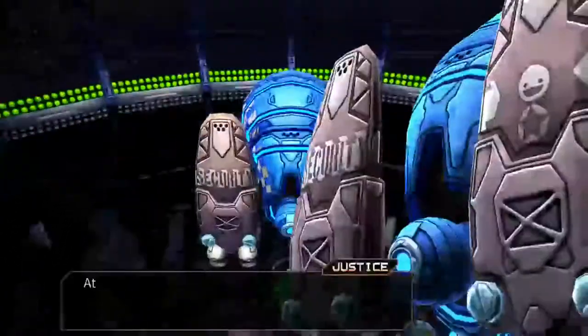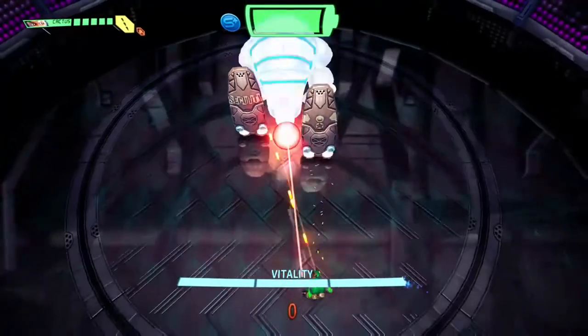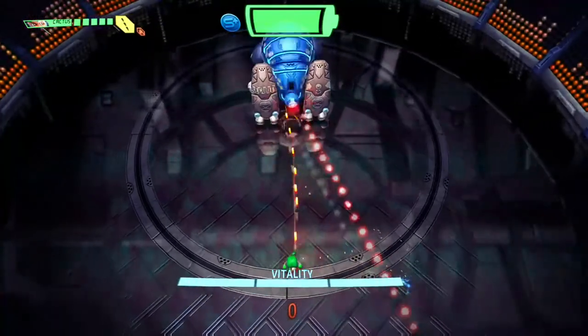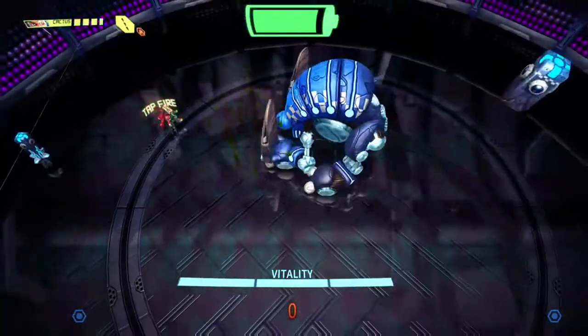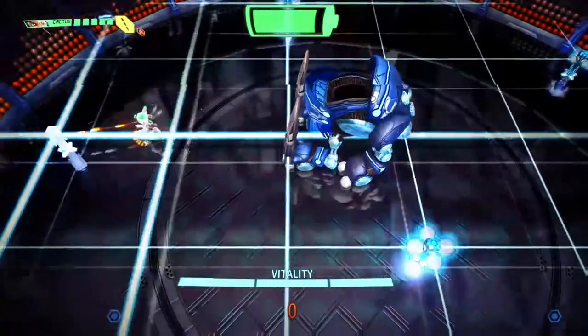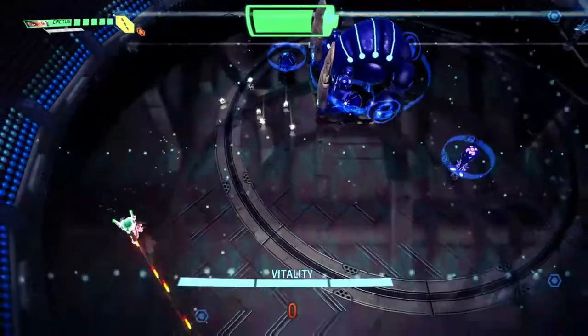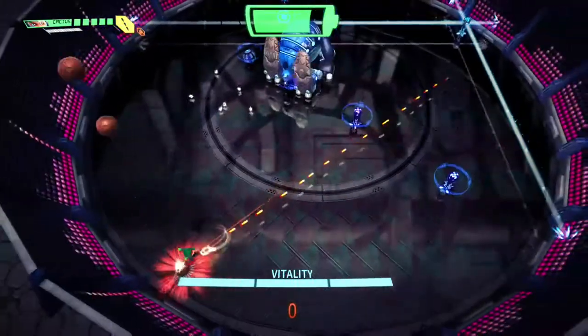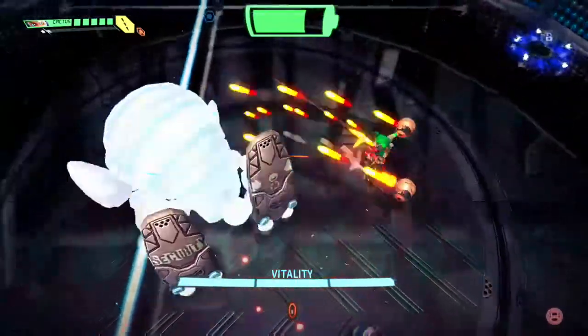The first one I'm going to show you is the Prison Break achievement, which is to destroy every laser fence in Justice's first phase. That is the third world boss. What happens is he throws down a whole bunch of laser grids that give you damage whenever you step over them. All you have to do is destroy them all.